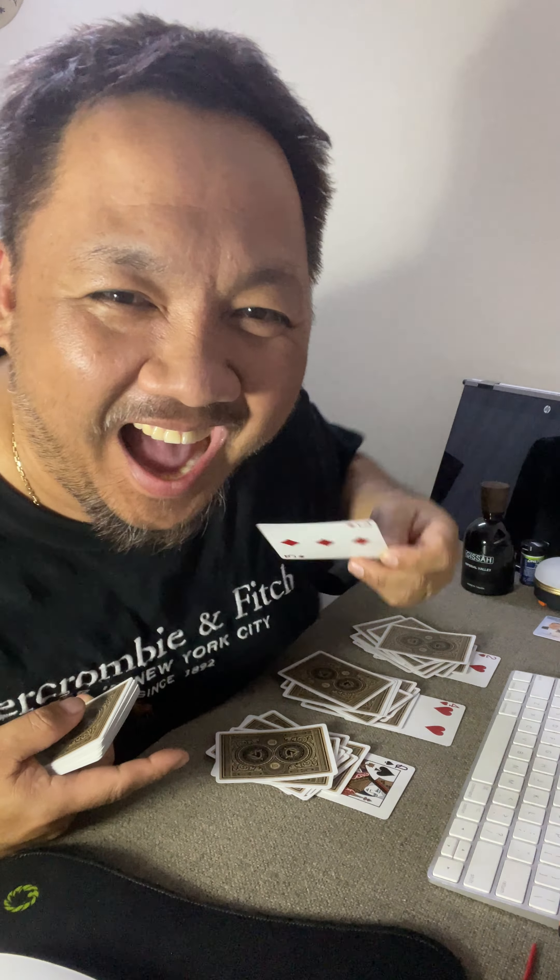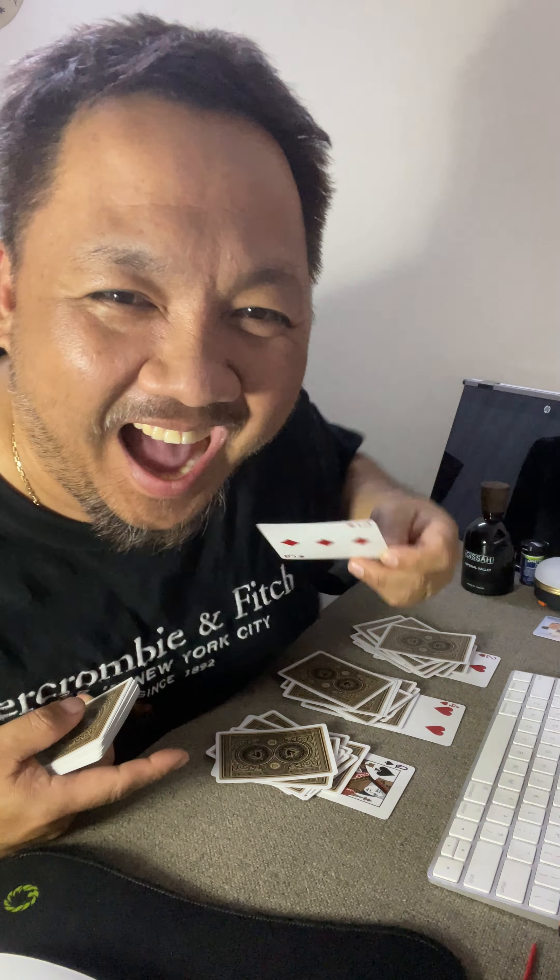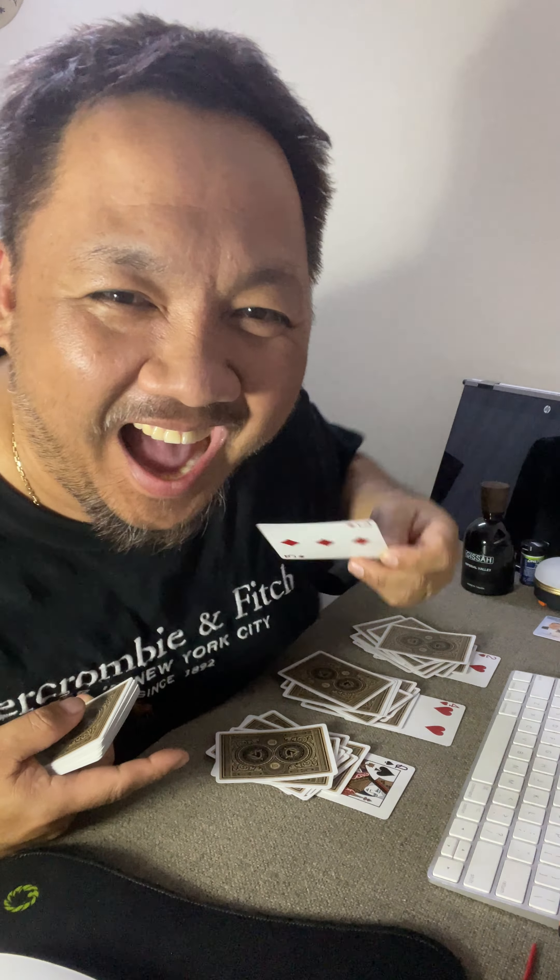Now, the value of the first card is two, so I place two cards here: one, two. The value of the second card is four, so I place four cards: one, two, three, four. This card is a queen, considered as value one, so I place one card. And this last card — what do you think it is?